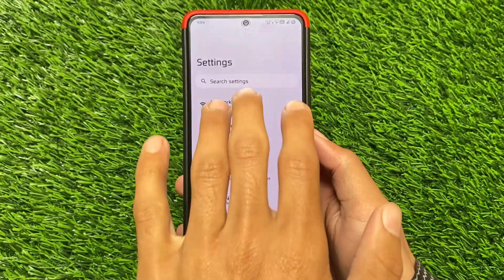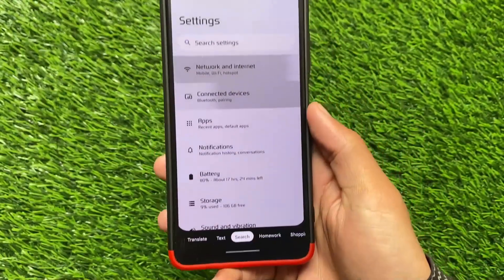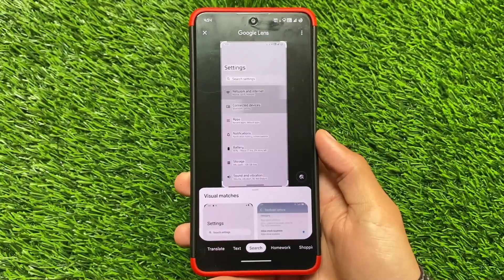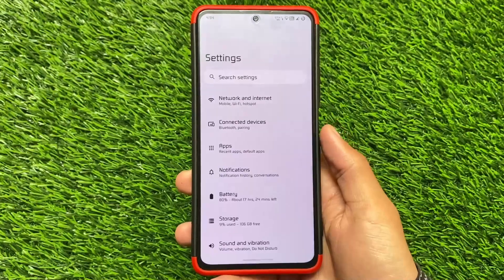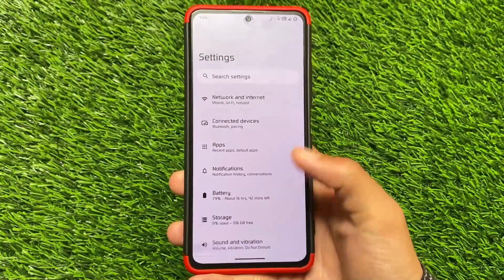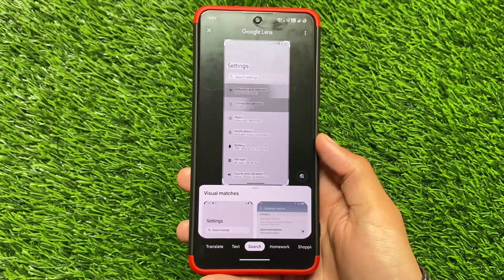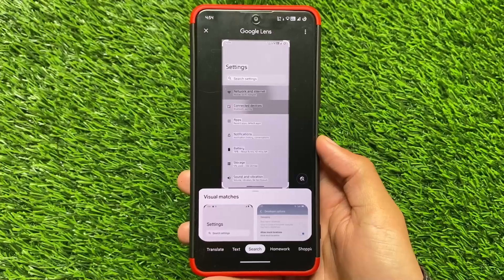Moving on to another option — if you notice, we now have a Google Lens option. This is not a major thing on the surface, but I'll tell you why it's really interesting. If I take a screenshot, you can see the Google Lens option is there and it opens Google Lens and the search results.